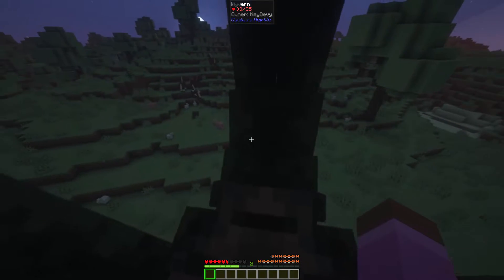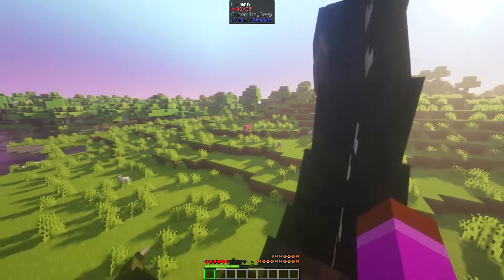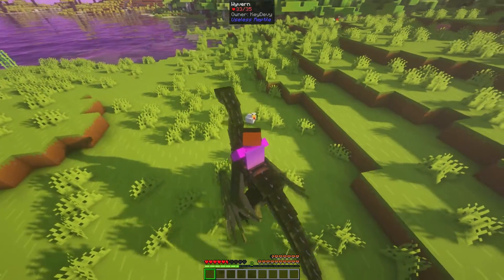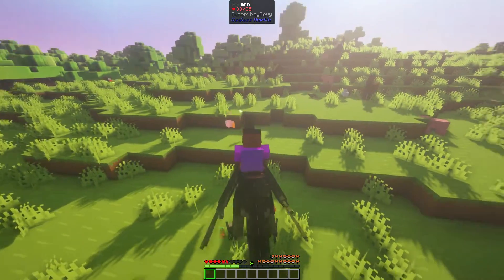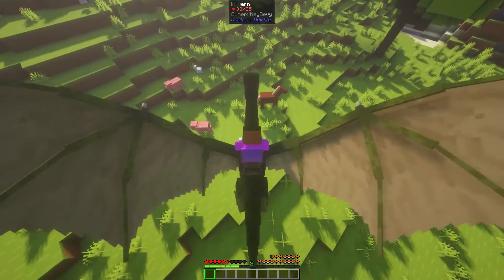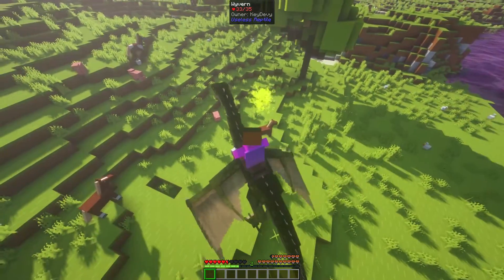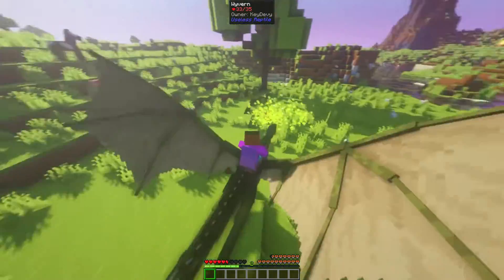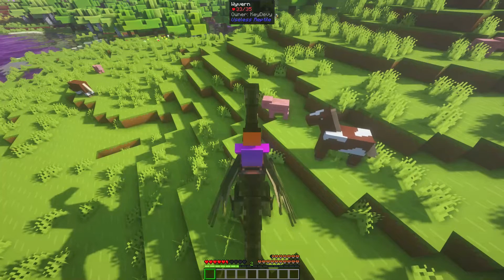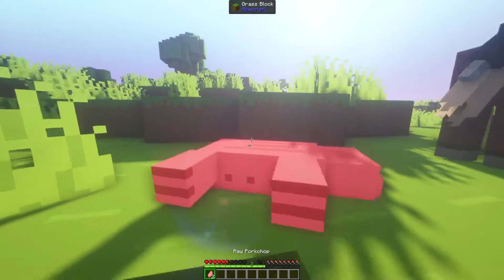Let me show you the attacks — I'll set the time to day first. In order to do a ranged attack you push the V button; you can attack anything with it. I can also stay in the air and push the G button, which releases a poisonous effect — Poison 3. It's said to be really powerful if you want to mass-murder mobs. You can see the effects being applied. I got off the dragon — yeah, the pig is down.